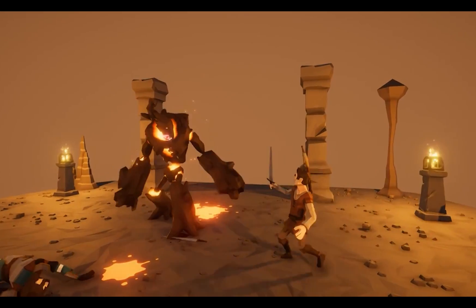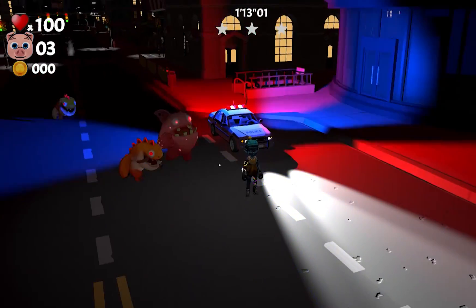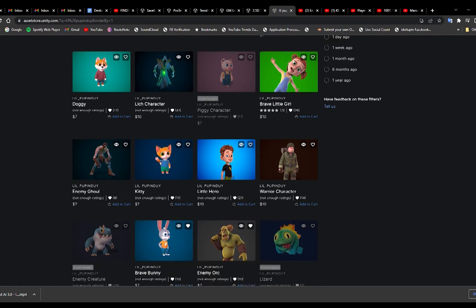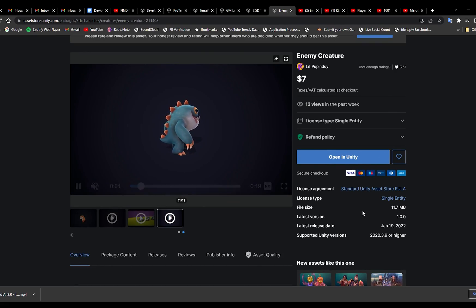Now that my enemies had a brain, I needed to find the right body to put those brains into. I spent a lot of time looking for the right enemies for my game. And finally, I found them — a character modeler named Little Putadoi. Put-putadoi? I don't know how to say that. He creates pro-looking AAA designs.